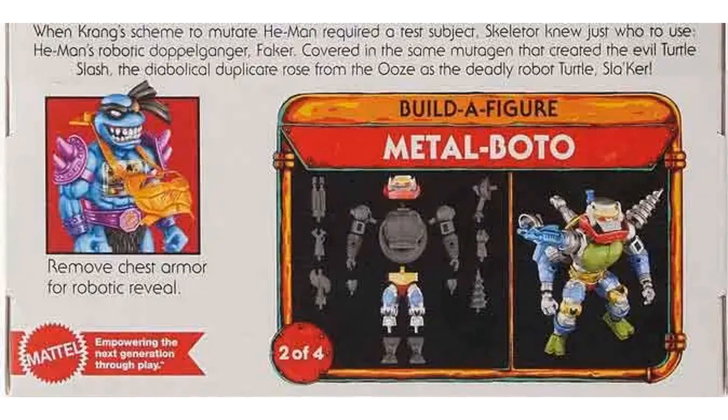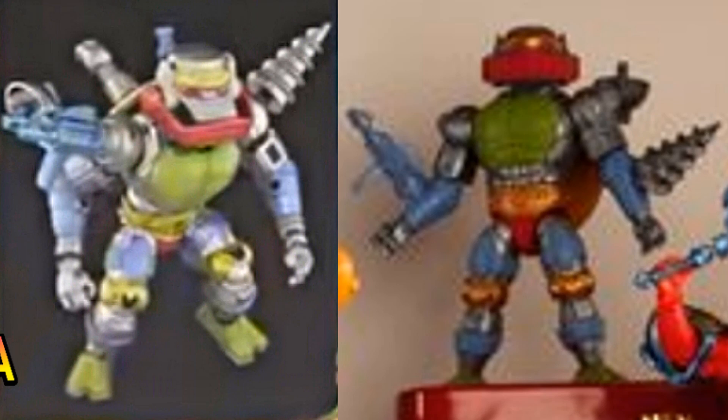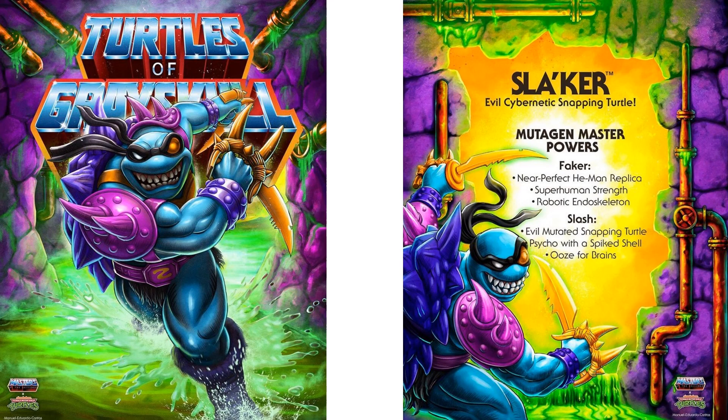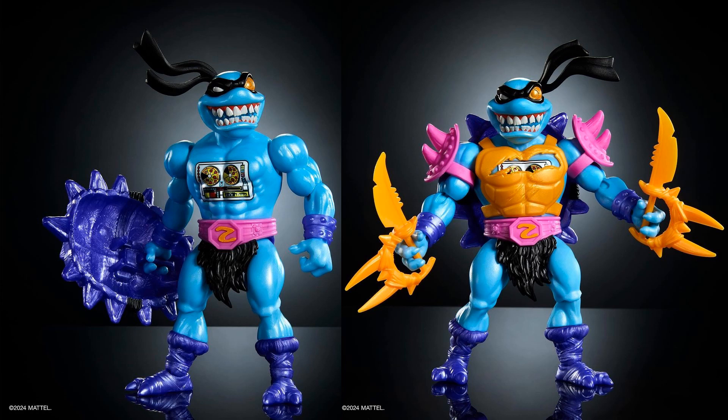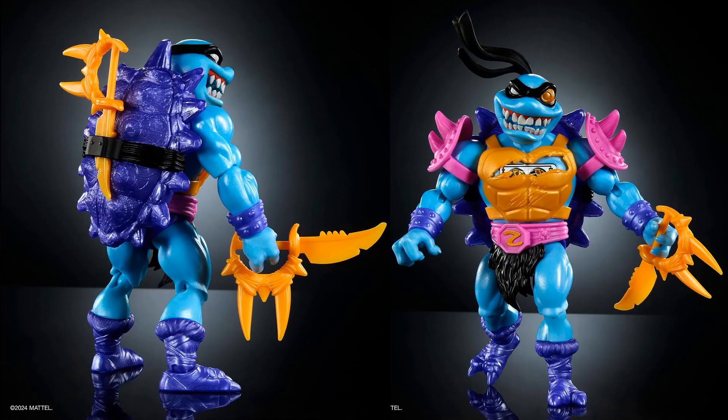Metal Bato for Slacker — showing a little better picture of what he looks like, though still not a great shot yet. There's the beautiful artwork for Slacker showing the write-up of Faker and Slash mixed together, and the original artwork on the side for Turtles of Grayskull. Here are some great pictures of Slacker with his armor off, showing the controls on the inside of the chest. You can take the turtle shell off the back and use it as a shield. He's got knives with spikes on the ends — that's awesome. From the back showing the turtle shell storage. Love the teeth as well.